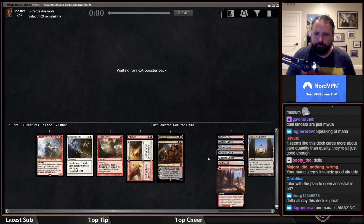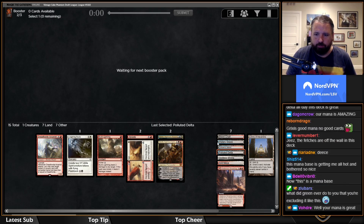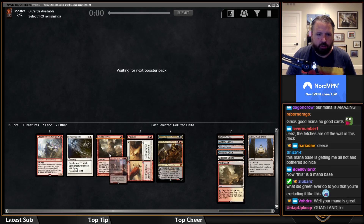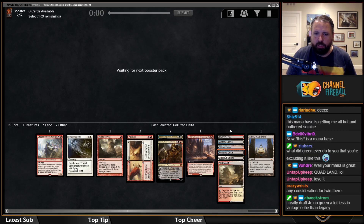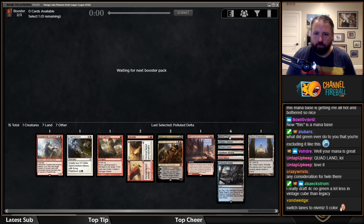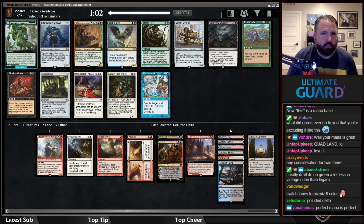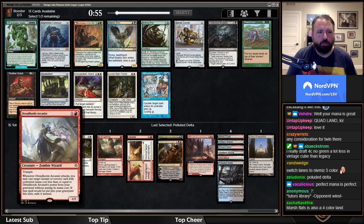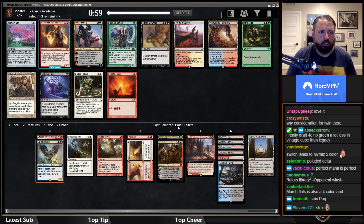Our mana is actually incredible now — we can just take four colors worth of spells and not worry about it. Shatter Skull Smashing can go in the land category as a four-drop. Arid Mesa gets all four colors, and so does the Delta. I have four duals that make it all possible. This is the Baleful Strix deck to end all Baleful Strix decks — exactly what we want. One thing we'd really like is one-mana spells for Dreadhorde Arcanist.